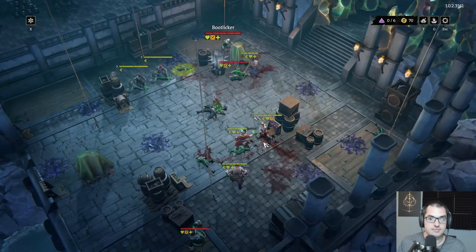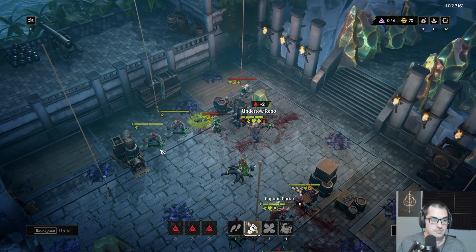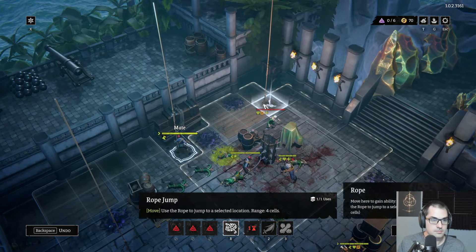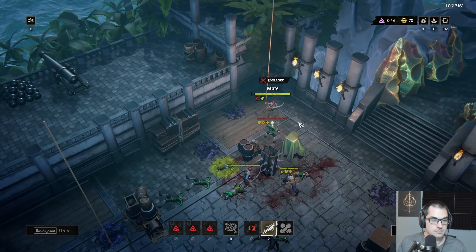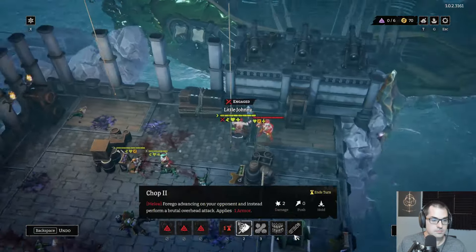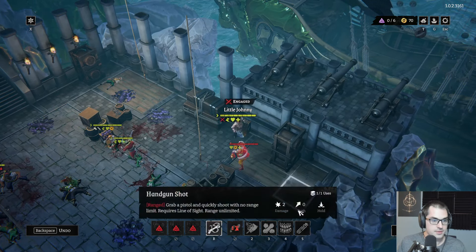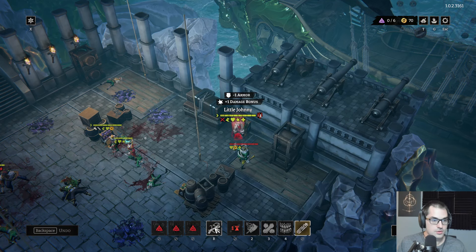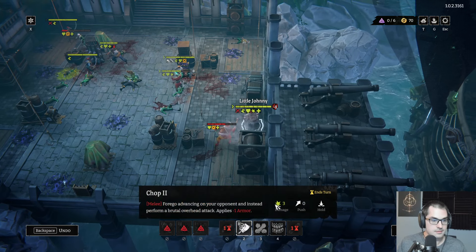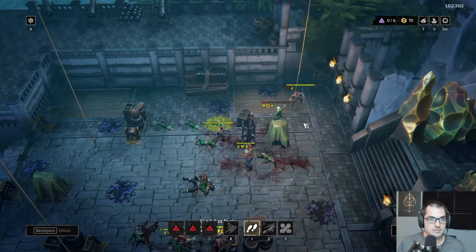We have Toss Snail Boulder — spawns snail spikes on the chosen cell. Interesting. Blast Snail Spikes: units pushed into snail spikes receive two more damage ignoring armor, then dissolve into slime next turn. Doesn't seem that impactful but it's fine. Easy peasy.